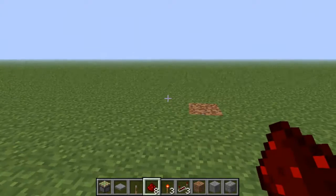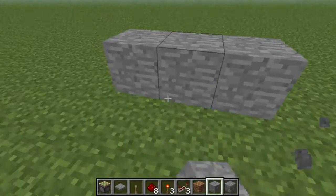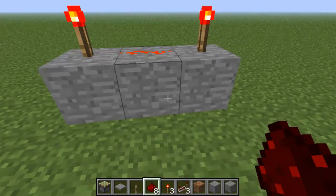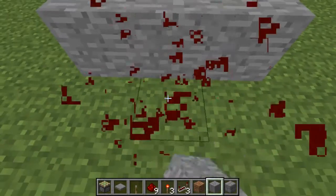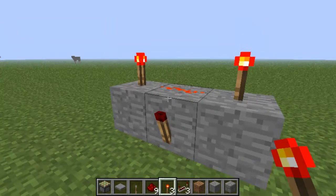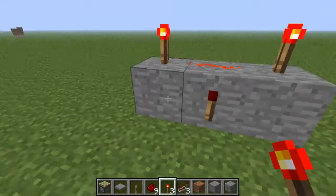Another thing I only found out recently is this thing called an AND gate. You have a redstone torch there with a bit of redstone wire in the middle, then one there, one there, and one there. The pulse from these two torches and the wire will turn this one off.